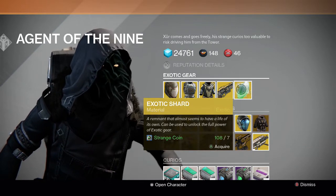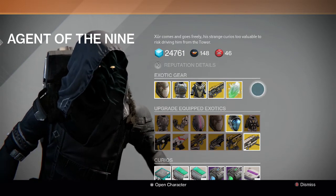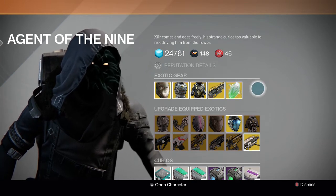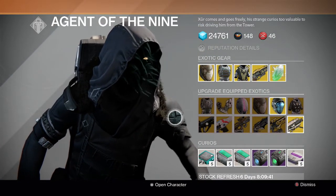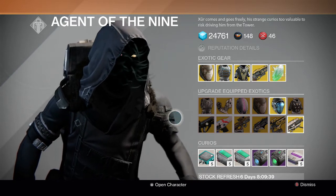We also got the exotic shard for seven strange coins. He's not selling an engram this week, so hopefully next week he brings the engram back so we can all spend our Motes of Light that we earn from upgrading exotics.